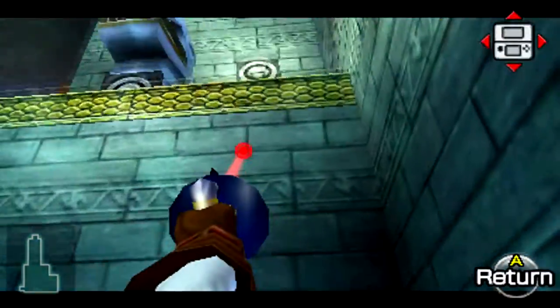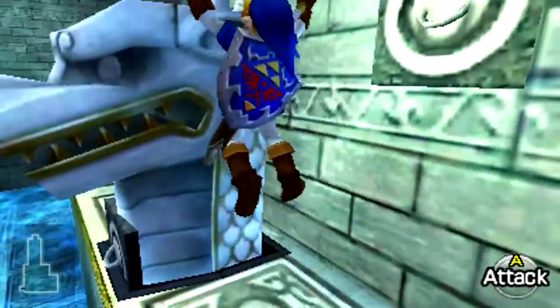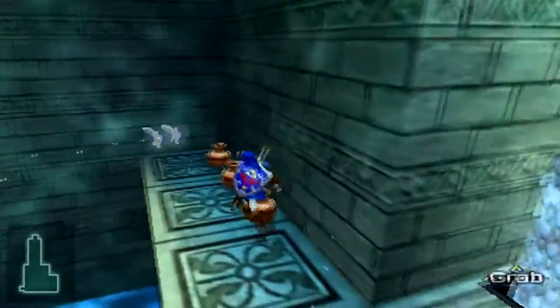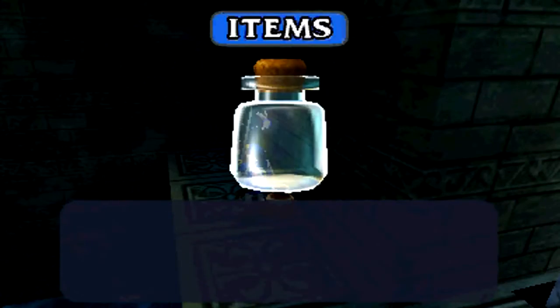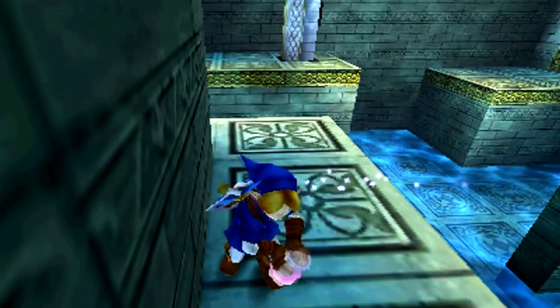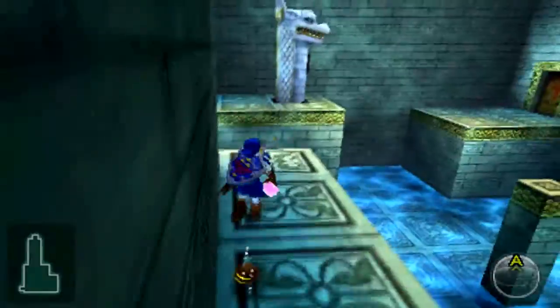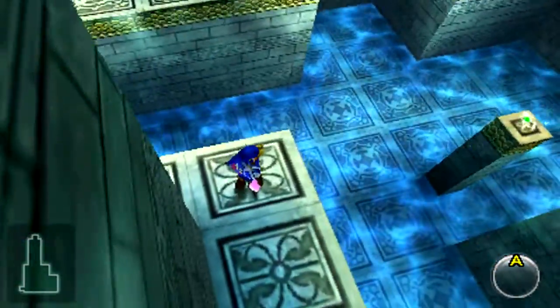You can go to the next room, but I'm actually going to head up here because over here we have some nice little goodies. There are two fairies here — that's nice. Master Quest is really helping you out while at the same time trying to kill you.